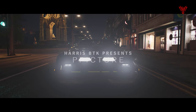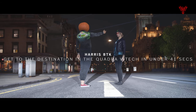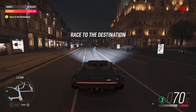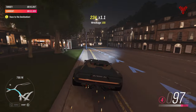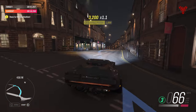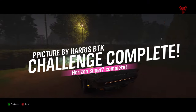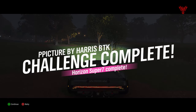Harris BTK presents P-Picture — you've got Pumpkinhead. 41 seconds, race to destination, 1.1 kilometres — just a bit of a blast around Edinburgh by the look of it. Coming round, not putting too much speed down on some of these little windy roads, but I'm pretty sure I can get there in 41 seconds — which is what I did. That was easy and straightforward. And that's the Super 7 complete, guys — that is it. All 7 done.